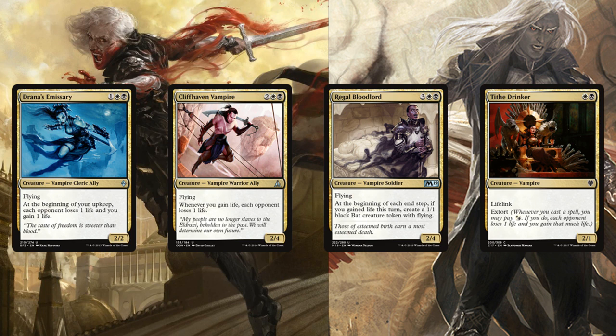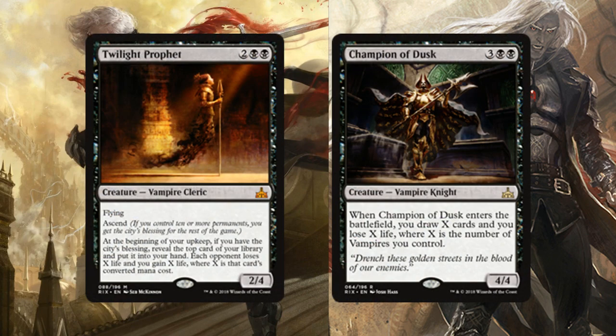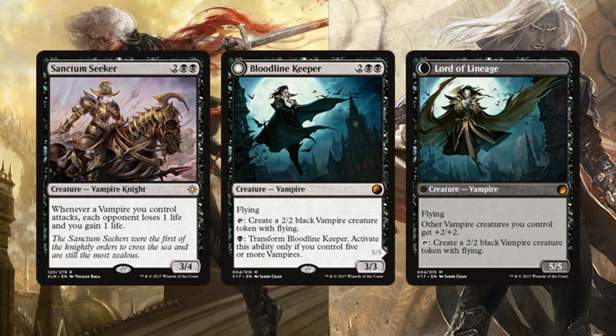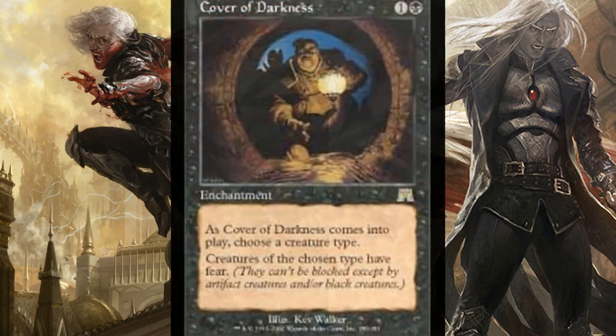For some flavor, we have Drana's Emissary, Cliffhaven Vampire, Regal Bloodlord, and Tithe Drinker — they synergize with lifegain. Twilight Prophet speeds up the game while draining opponents of life, and Champion of Dusk is an all-star for drawing cards since we gain plenty of life to offset the loss. Sanctum Seeker drains each opponent every time your vampires attack. Bloodline Keeper transforms to pump all your vampires bigger and keeps generating more.